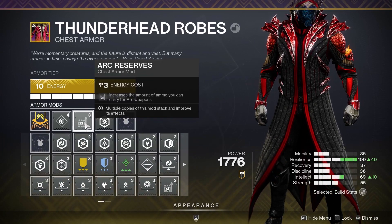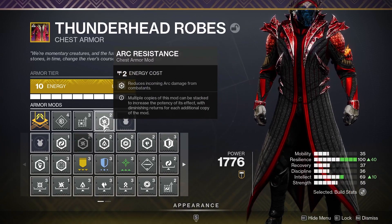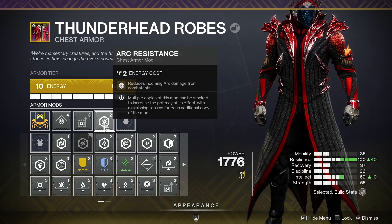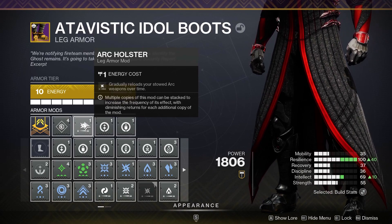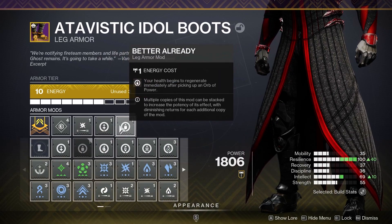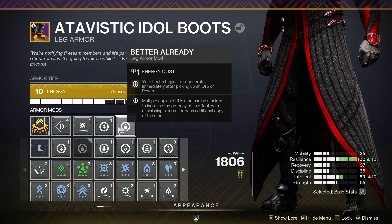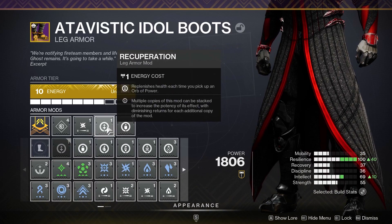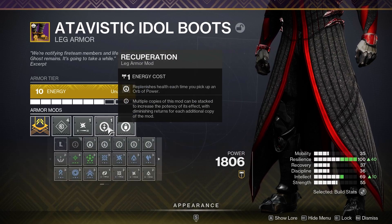On the chest piece, I run one copy of Arc Reserves to increase arc weapon ammo carry capacity, plus a resistance mod — if you're running the new dungeon Ghost of the Deep, definitely have an arc resistance on. For leg mods, one copy of Arc Holster gradually reloads stowed arc weapons over time, and then the dynamic duo: Recuperation and Better Already. I say it every video — always run these on the legs. Both replenish and regenerate health as soon as you pick up an orb of power, keeping you alive if you don't have Devour or Cure.